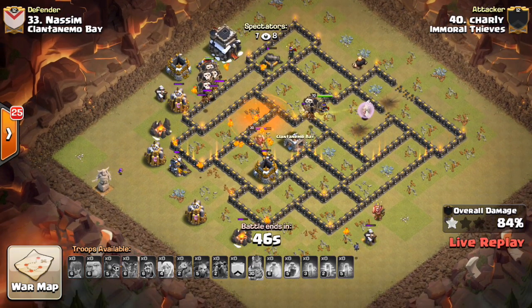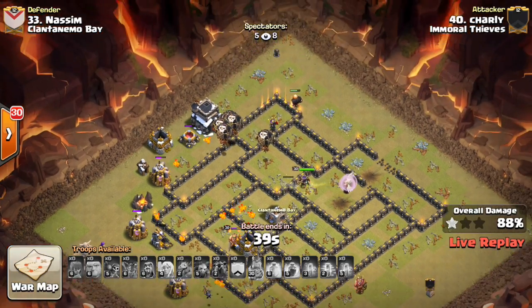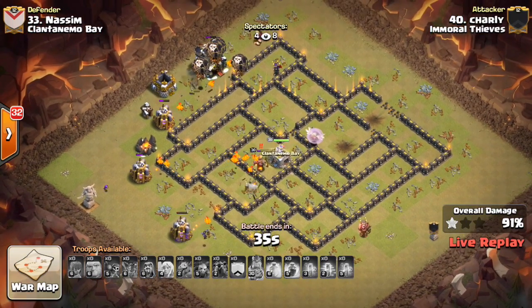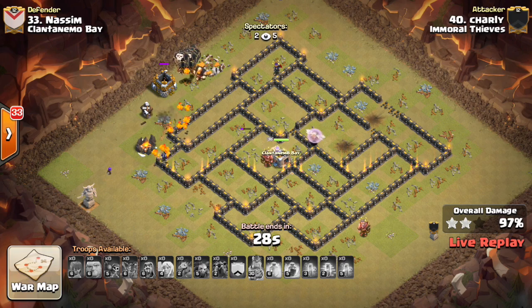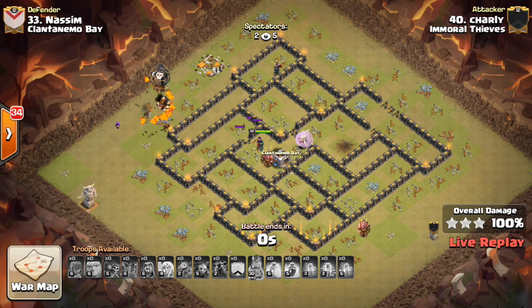It's weird — the deployment I didn't think was that great on the balloons and the spells, but he crushed this base. Unlike some of the other attacks, got the three-star easily. He should have plenty of time to finish up here — so many balloons, quite a few lava pups, and the Queen as well. Nice attack to Charlie, getting the three-star — first one of the day for me in my recording.